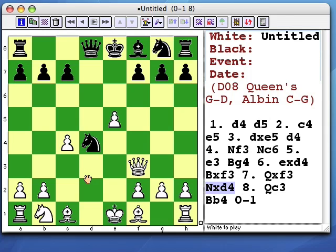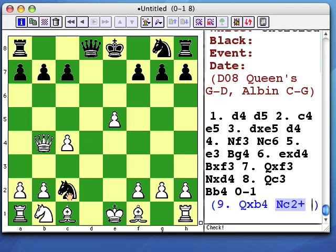White has to be very careful here. Black is threatening knight c2 and the queen on f3. If white makes a false step meeting both threats, here's our pin and fork combination — remember this? First the pin, then the fork.